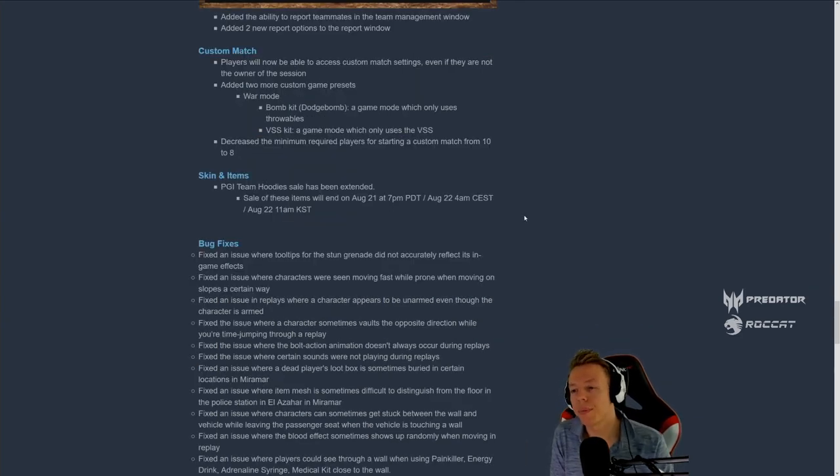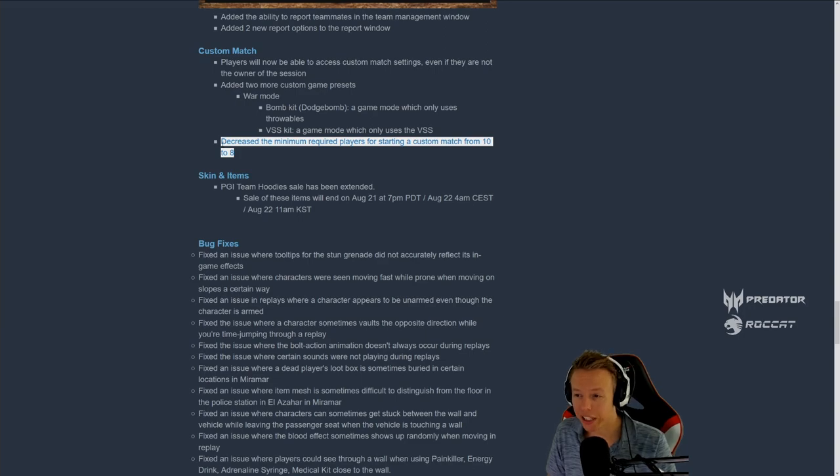A small feature for custom games: when you're a player in a custom game and not the owner, you can now see the settings of the custom game, just like you could before the custom game update. Also, they decreased the minimum required players to start a game from 10 to 8, meaning you can now do squad versus squad — you and a friend each with a team can play against each other without needing two extra players.